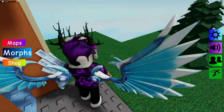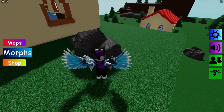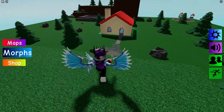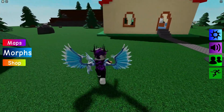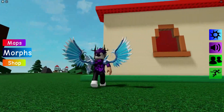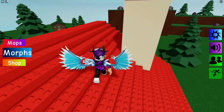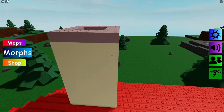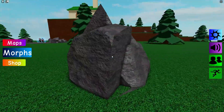Comment down below what your favorite flopper is in this game. Anyway, we also have the Unicorn Flopper just over here. Next, we're going to go back to spawn and then climb up here. We have some demon horns right now — claim the Demon Flopper over there.